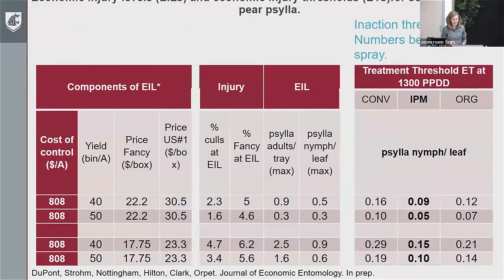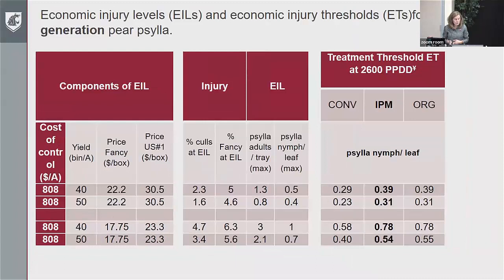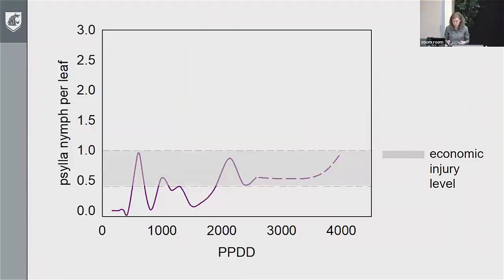What this allows us to do is say: if I know I don't want to get to a certain number of Psylla — because between 0.3 and two and a half Psylla adults per beat tray I tend to get damage — then depending on what sort of system I have, I might be able to be pretty close to that number or might need to be a bit lower when making the decision. For Psylla nymphs per leaf, in the IPM program, 0.3 to 0.1, if I'm below this number I'm likely not to get damage.